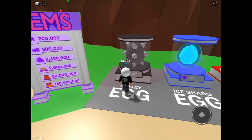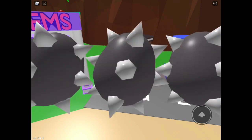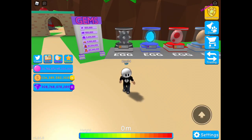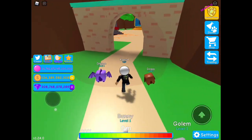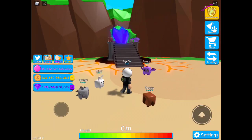Now go to the spiky egg and hatch a golem and a dragon. We already got the golem and now we need the dragon — there's the dragon! So now we gotta equip them. I have them equipped already and we are going to go over to the portal and enjoy this great scene that we're about to see.